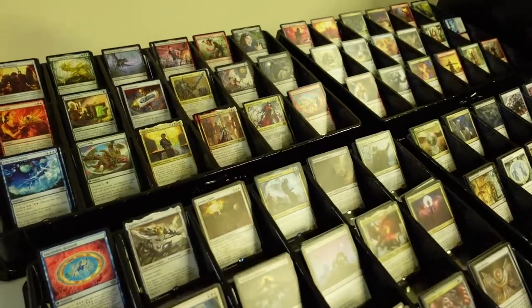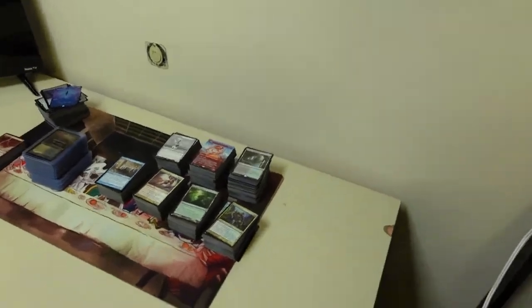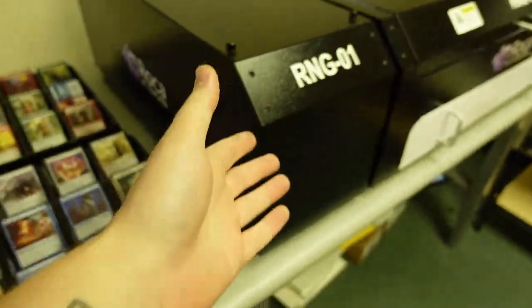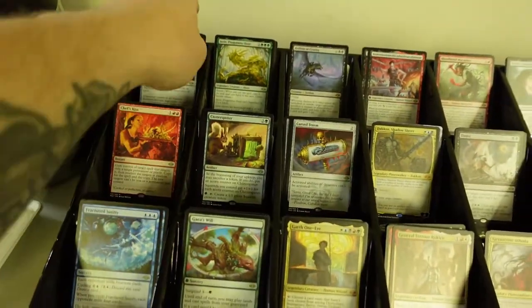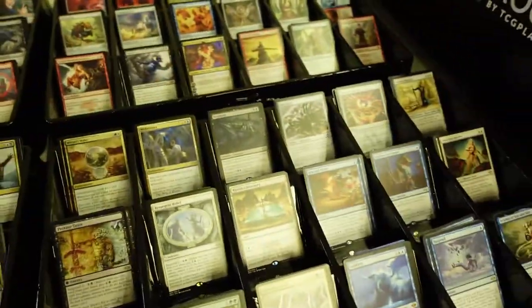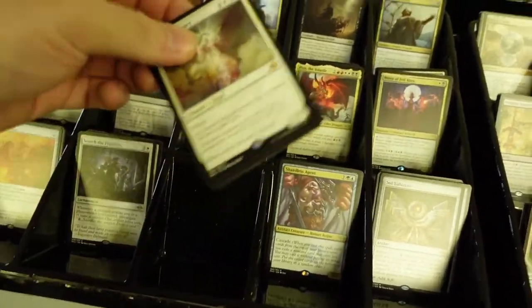These are all the rares currently being sorted in the machine, and on the desk there's a gigantic stack still of just rares that need to be sorted. This is how the setup looks — it goes through the machine, then I take the rares and put them out alphabetically, and then I inventory them. I still haven't inventoried any of these. These are all good rares — I just valued the ones over $10, and there are a lot of good ones here still.